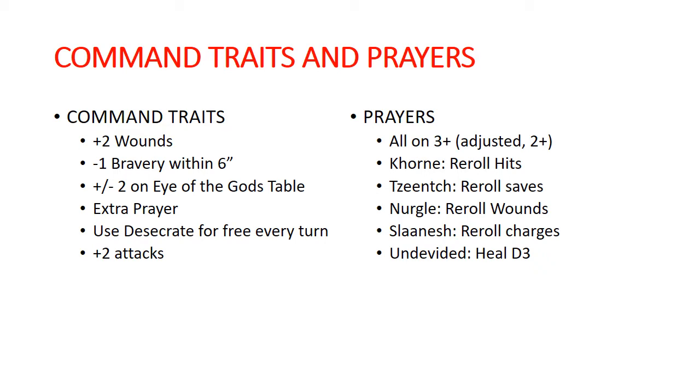I definitely like the extra prayer a lot — that's probably the one I would go with. Speaking of prayers, here are what we have, and all of this is linked to which Chaos Mark you give your Idolater Lord. They all succeed on a three plus, but you get plus one for all prayer rolls, so they are on twos. Your Khorne prayer: re-roll all hits. Tzeentch prayer: re-roll all saves. Nurgle: re-roll all wounds. Slaanesh: re-roll all charges. And Undivided: heal D3, choosing a friendly unit within 12 inches to get one of these buffs.